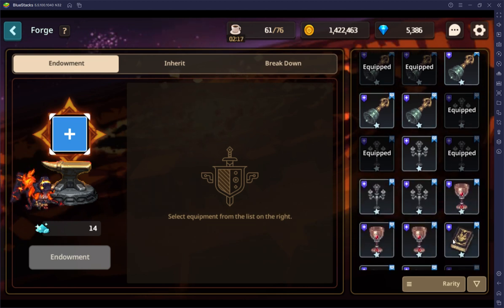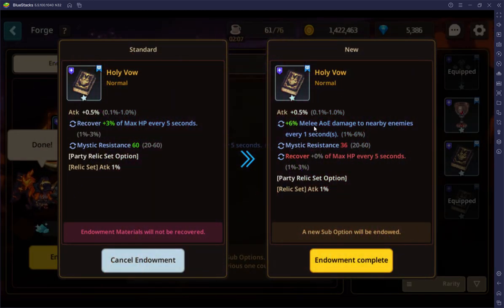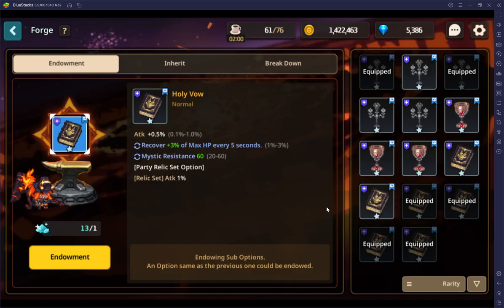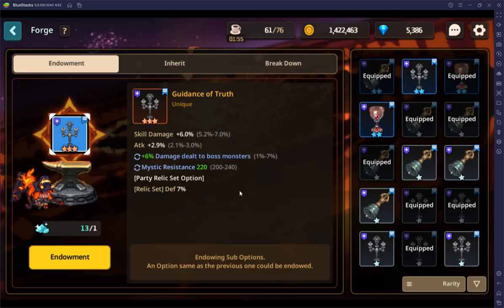If you want to re-roll one, you come into the forge and hit recover. 14 re-rolls — boom! 6% melee damage, which is the cap. Mystic resistance went down, but that's how you re-roll. Some of them could be better, but that's kind of how it is.